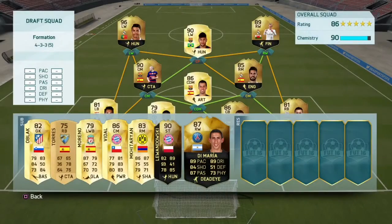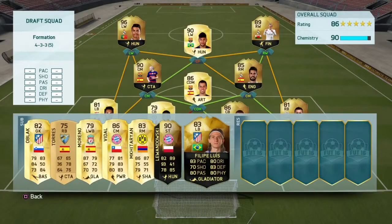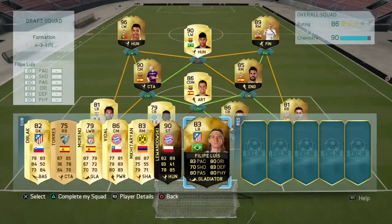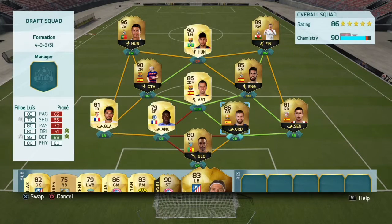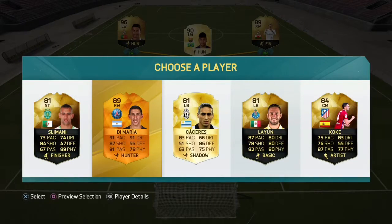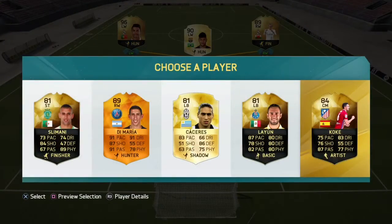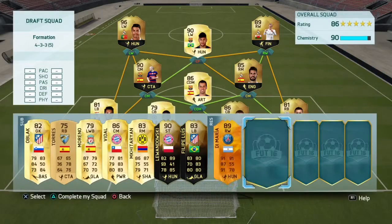Di Maria does look pretty nice, so we'll go with him. Actually wait — Luiz will help more I think, because he's highest rated. He won't get that link to Zouma but I think it will help eventually with the squad rating. Next player, first reserve — FUTTIES Di Maria. Although in-form Koke would be better than Isco maybe. That Di Maria 91 pace, 87 shooting does look pretty nice and he's got a triple stat of 91. Koke would link the best, but I think maybe just as a super sub we'll take Di Maria.